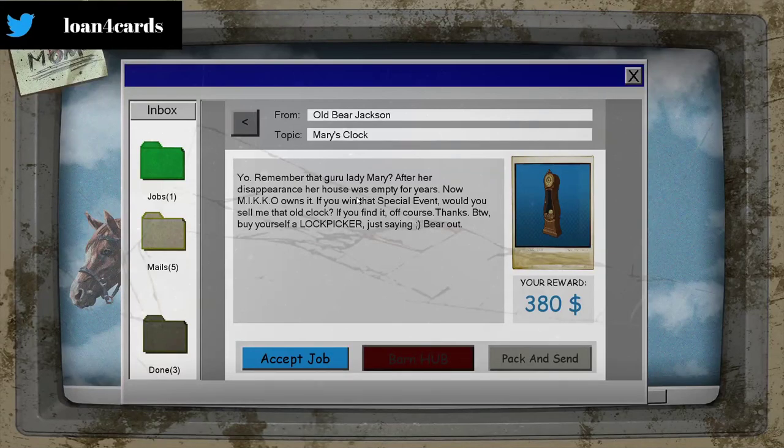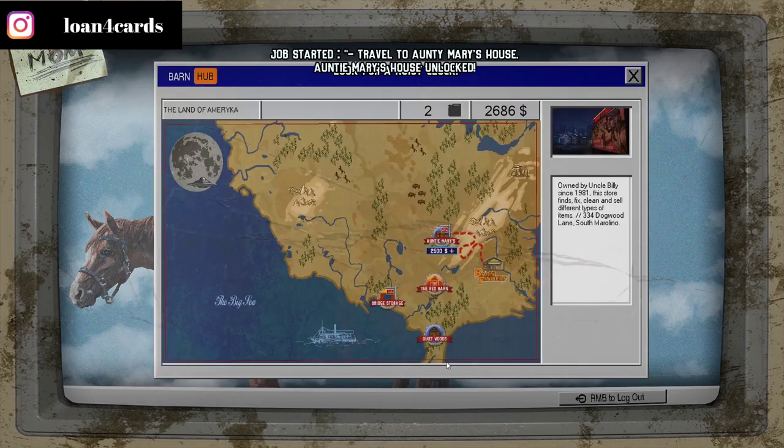This job is Mary's Clock. You're going to need a lock picker, so make sure you go buy one before you do this. This is an auction, so you need at least $2,500. Make sure you hit the accept job button.